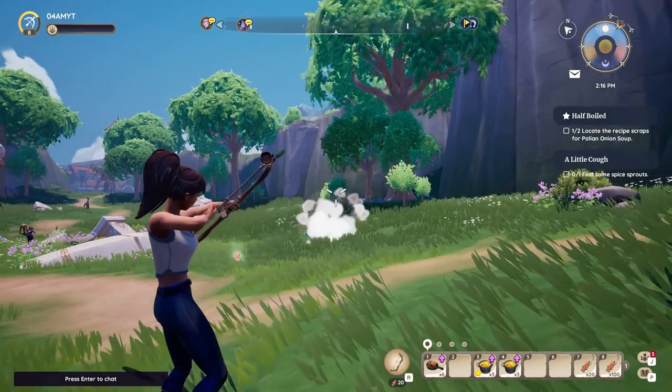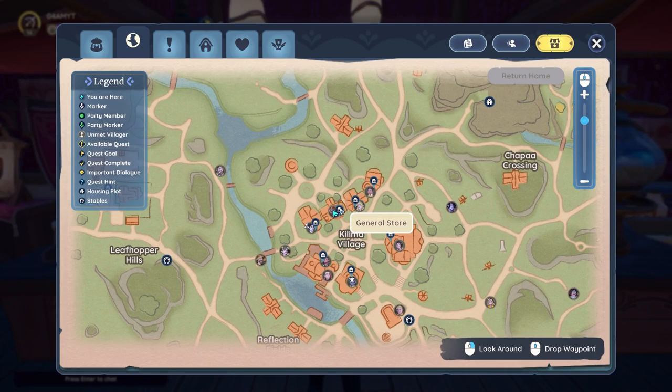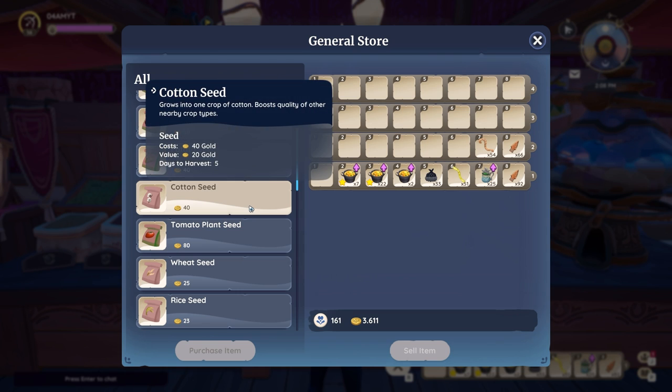For the leather you want to hunt chapaa for their hide so you can process it at base, while for the fabric you need to visit the general store in Kilima to get your hands on some cotton seeds which cost 40 gold each, but this is a good investment for the long term.